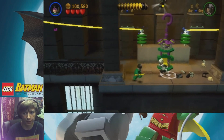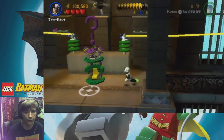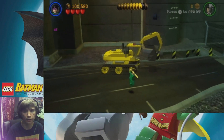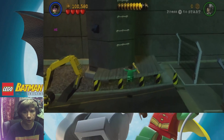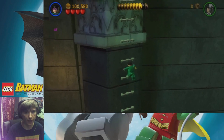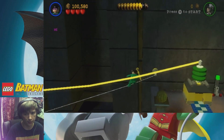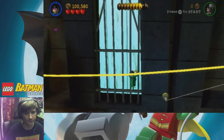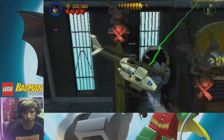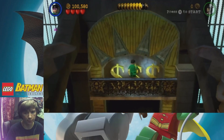Alright, well, let's get that in free play when we come back. Oh crap, I need Riddler - I need to actually blow up the entrance. I'm making so many mistakes in this level. I need to take control of that. We should be good, though. And now we're getting inside - now we're in.